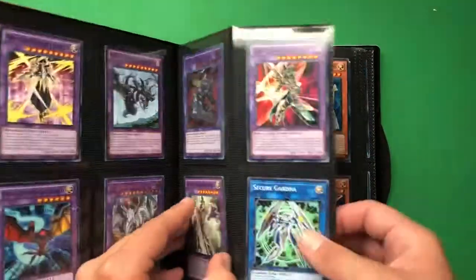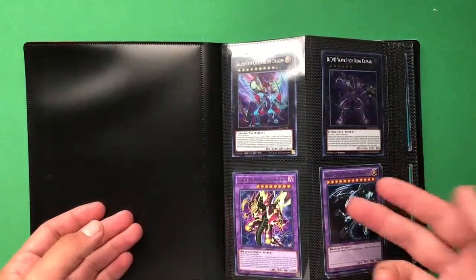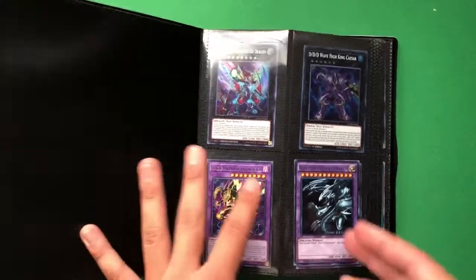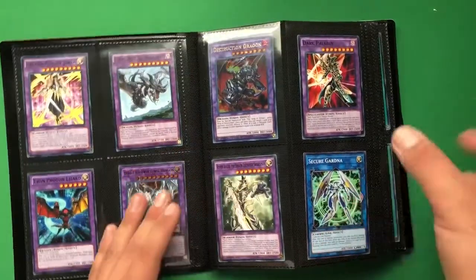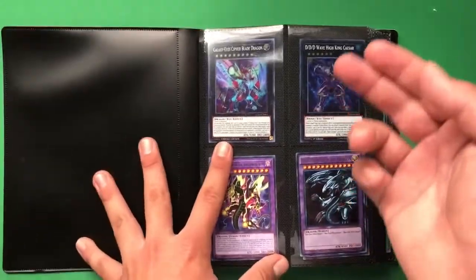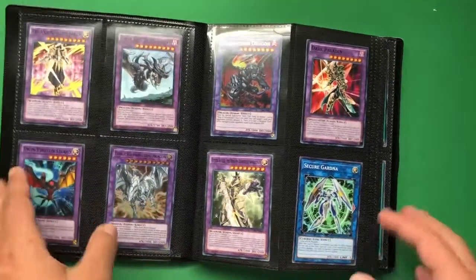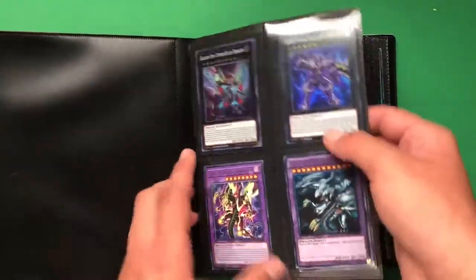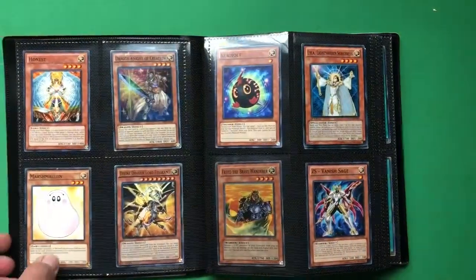I start off my binder with extra deck monsters for Yu-Gi-Oh. I don't really play any other trading card games like Pokemon, Magic the Gathering, or Dragon Ball Z, which is the main reason I changed my channel name — I only play Yu-Gi-Oh. So I start with extra deck monsters: fusion monsters, Xyz monsters, and then link monsters. I originally had a Stardust Dragon here for synchro monsters but I traded or sold it. The order I go is Xyz, fusion, synchro, then link monsters. You could organize them any way you want — this is just how I do it.